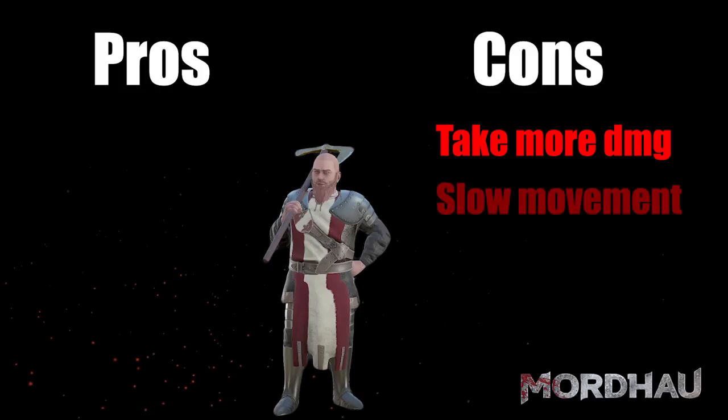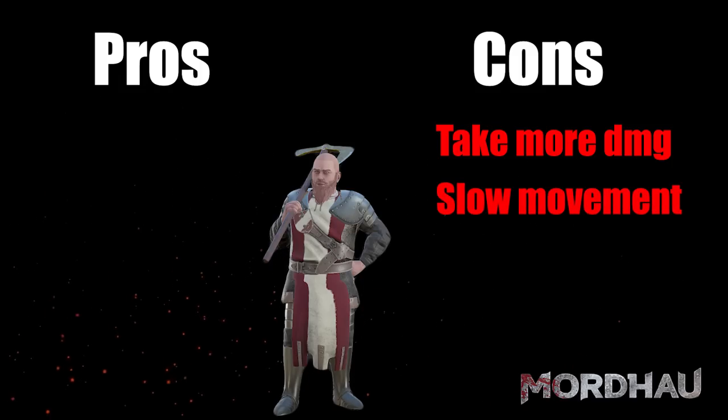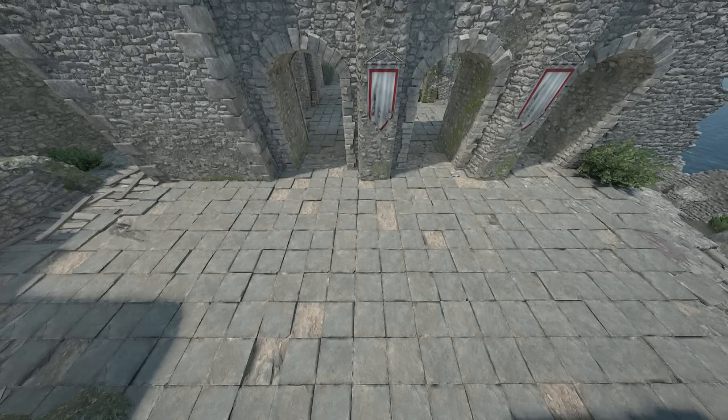Dwarfs are short-legged and therefore slow. Here you can see a movement speed comparison between a tier 3 armored Dwarf and a regular tier 3 guy. As you can see, they are worlds apart. Even the difference between full tier 2 Dwarf and full tier 3 regular is still quite substantial. A full tier 1 Dwarf can keep the gap a bit closer, but is still slower.